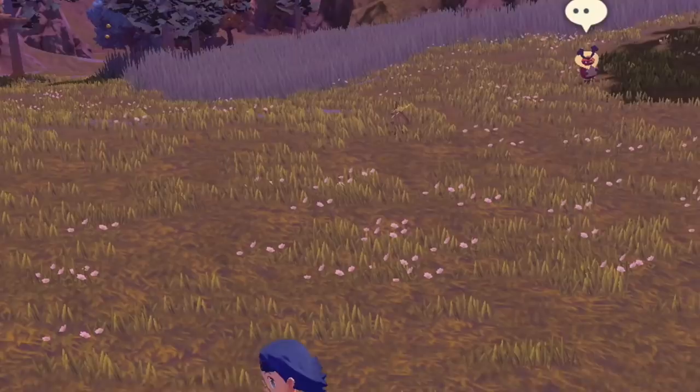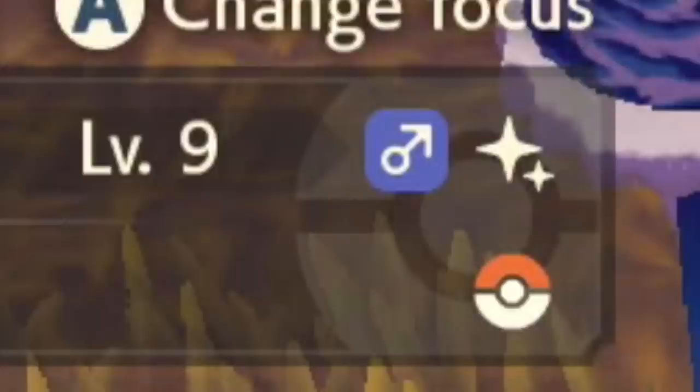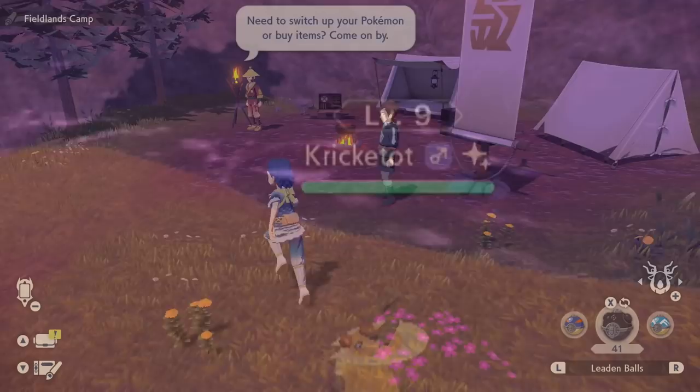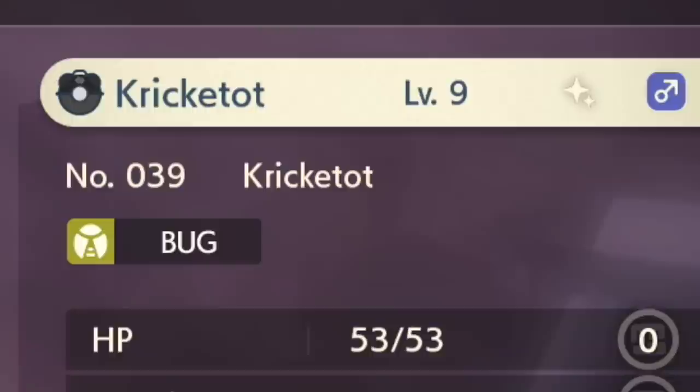If you somehow miss the sound and visual, there are more ways to tell. If you focus on the Pokemon, you'll get information at the bottom left of the screen — you'll see the Pokemon's gender, its research level, if it's an alpha, and of course if it's a shiny, which has a distinct icon. If you're in battle with the Pokemon, that shiny icon will also display above the health bar, just to the side of the gender icon. And if you caught a shiny but aren't sure, you can go check your Pokemon via a guard at camp or your pasture in town — the shiny icon will be at the top right of that Pokemon, next to the gender icon.